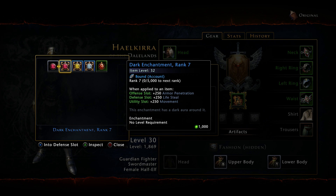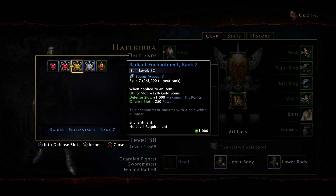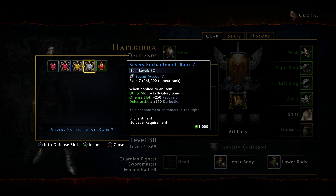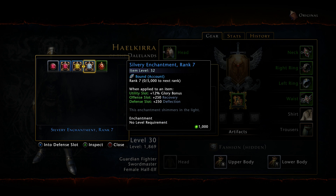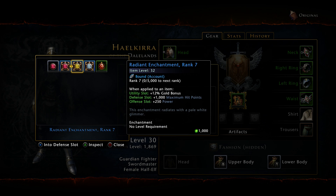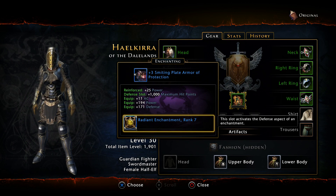If I go to my armor, that has a defense slot. In there I can put this dark enchantment which will give me 50 lifesteal. This one will give me 250 lifesteal. This will give me more HP. This will give me deflection. And my draconic enchantment will give me a whole bunch of things - HP, defense, lifesteal, a little bit of each. I'm going to go ahead and take the HP bonus here.